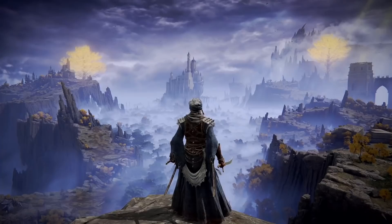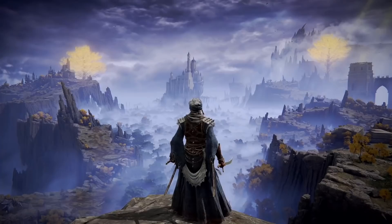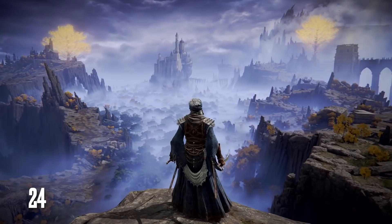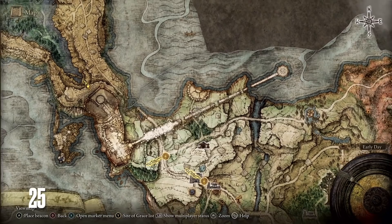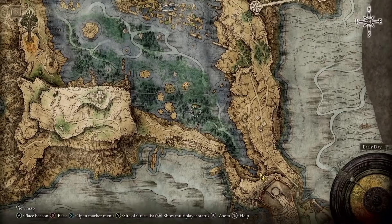Let's talk about the world map next for Elden Ring. It has a beautiful hand-drawn style, which also includes a basic fog-of-war type of mechanic, limiting your view of regions you have yet to visit. Several different types of icons can actually be placed on the map by players, allowing you to designate points of interest to return to at a later time. The icon you choose is up to you, but there are plenty of options for notating challenging bosses, consumables for crafting, quest NPCs, and more.